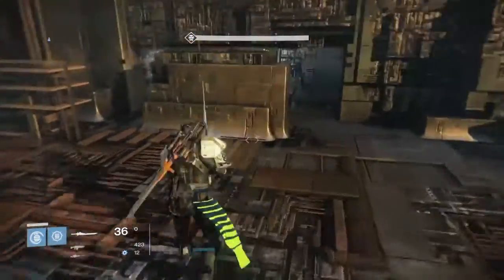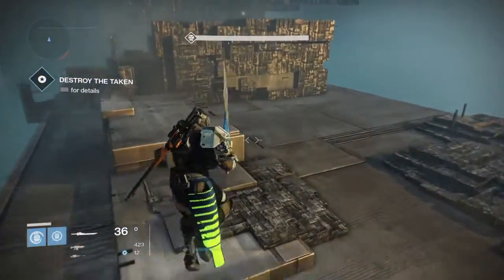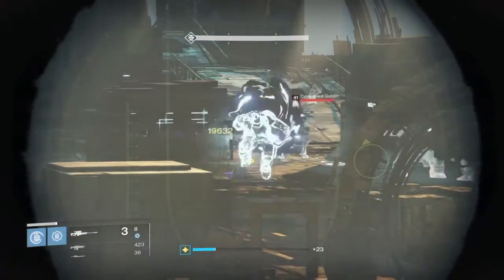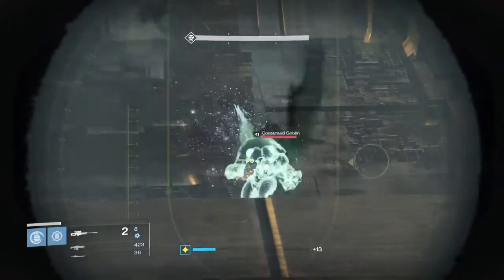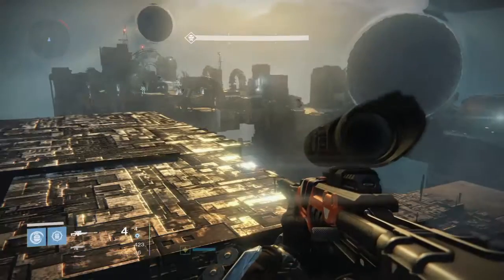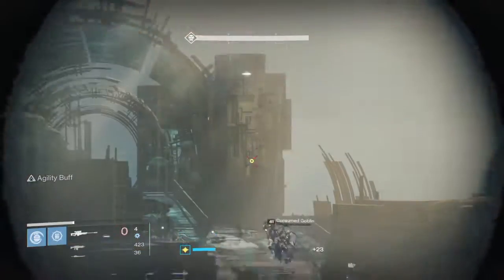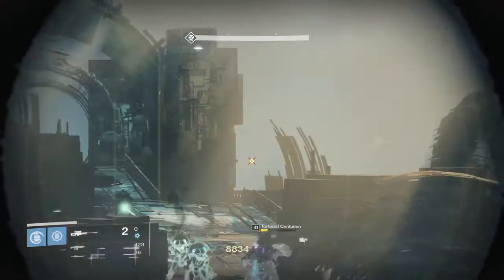So this is where I go to snipe the boss and all his little Taken buddies. You can stay here, but I like to get the highest vantage point all the way up at the top so you can take your sniper and pick off these guys. Just make sure that for the guys who are shielding, you shoot the shields first and then his buddy so you don't waste ammo on Taken that are immune. At level 40 — I'm currently 296 — these guys are usually one-hit kills. There's a couple yellow guys that need two or three shots.